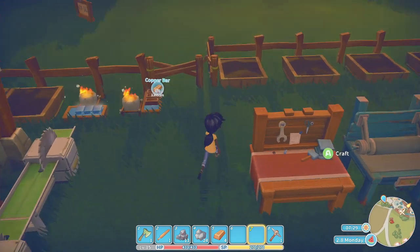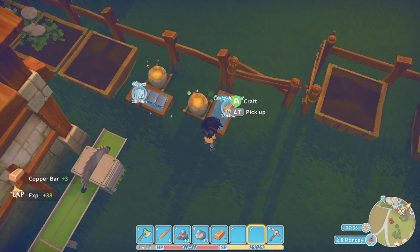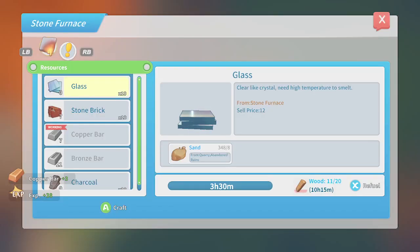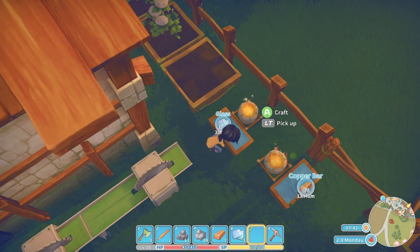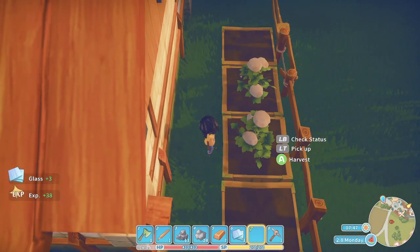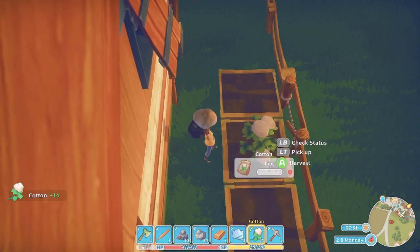We have all these planter boxes to fill still, but let's collect from the stone furnace. We've got some glass, I guess we'll take that. And these are ready — we got some cotton.